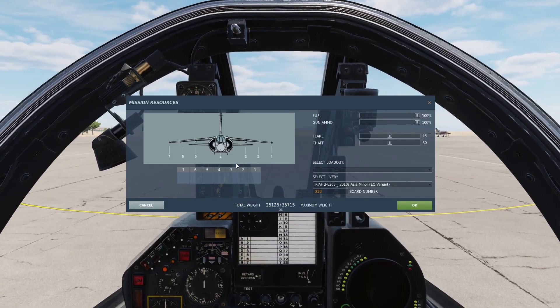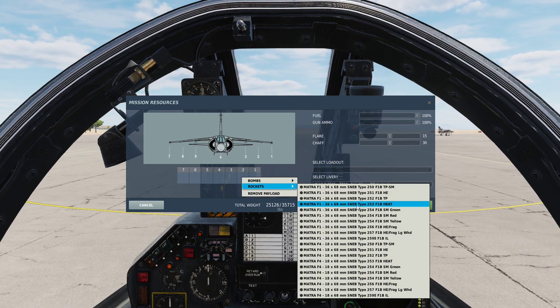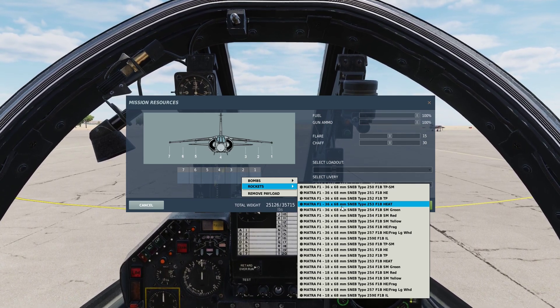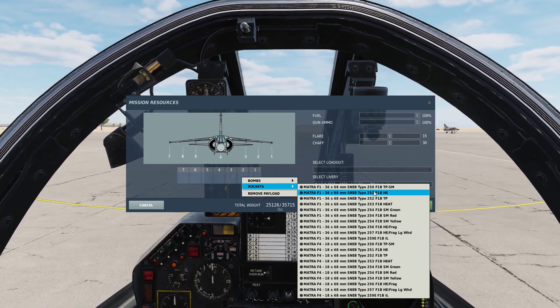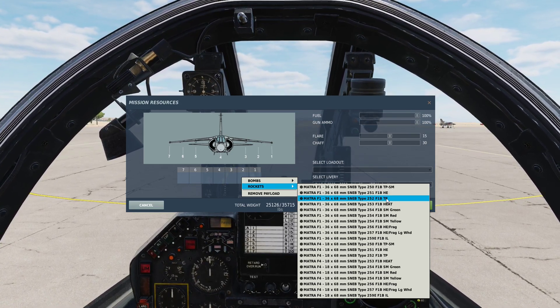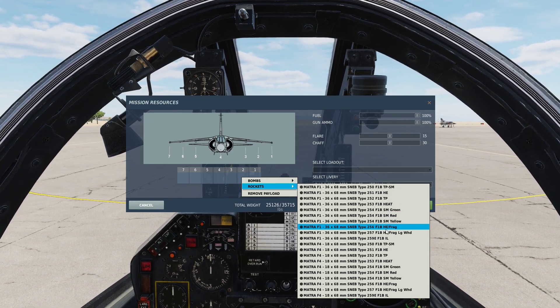When we open up the armament screen here, we can see that we can carry the SNEB rockets. It is often referred to as the Matra rockets because of the launcher. You can carry them in pods of 36 or 18. We can carry high explosive rockets, TP which I believe is target practice, and high explosive anti-tank.